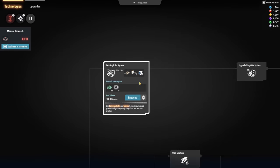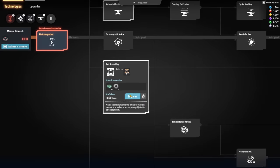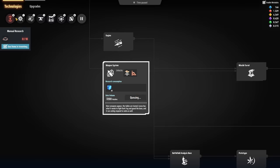We have to be really careful about what research we get. I want basic, I want this one, and I want that one. After that we can go into electromagnetic matrix and get the stuff that will keep us alive — and that is the weapon system. So all of this we need to get before the first attack comes in.